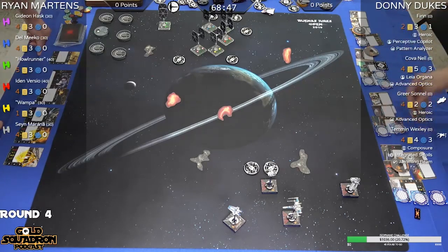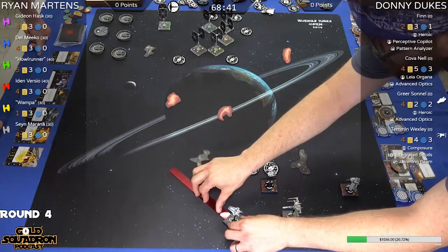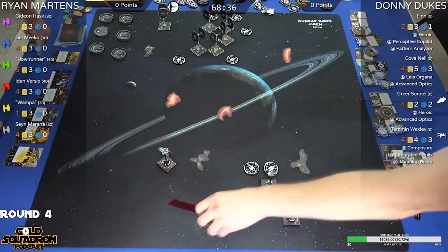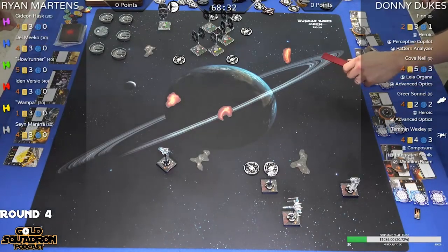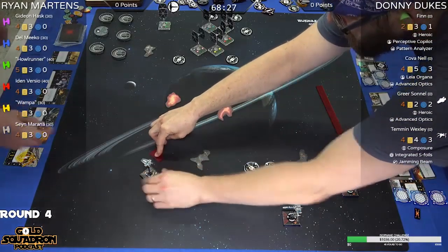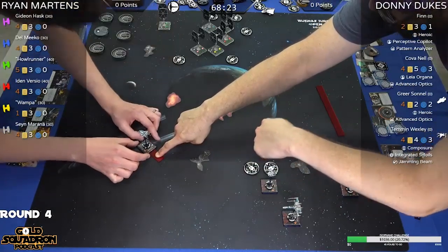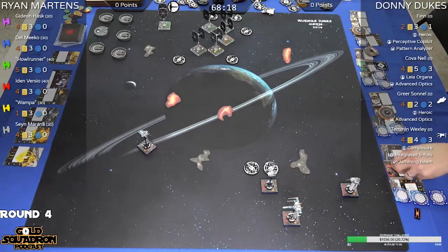Since the official poll isn't working, just spam the chat with your vote — whichever number we see more of wins. Greer has the ability: after fully executing a maneuver, you can rotate that arc for free. So Greer can get up to three actions in a turn.